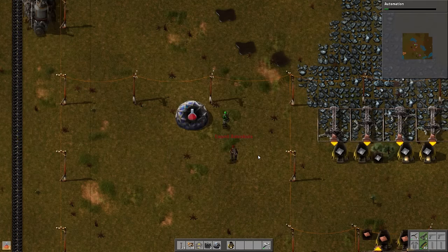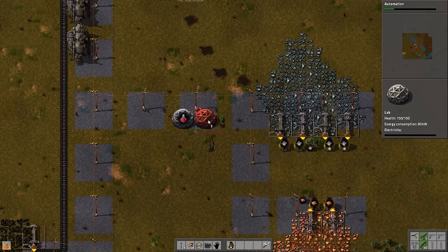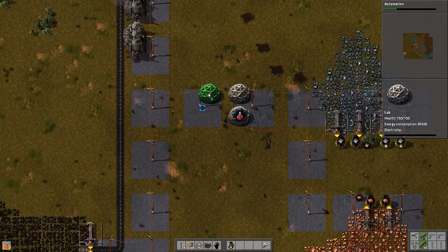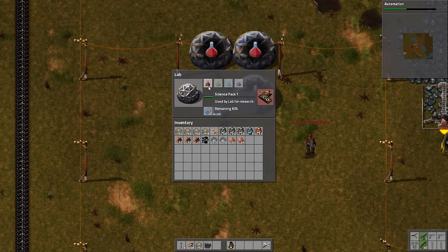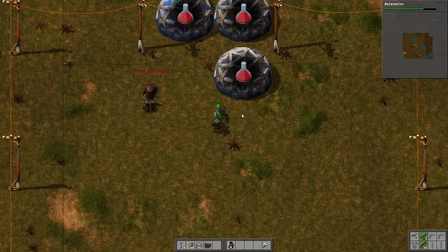You'll notice there's a bit of a progress bar, based on the cycle time. If you've got three labs, that doesn't neatly divide 10 flasks. The labs will remember how much of the flask they've consumed — there's a little progress bar on the flasks slowly ticking down. So you don't have to worry about using exact quantities of labs to not waste any flasks. Overflow is perfectly fine; it will flow into the next research.